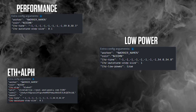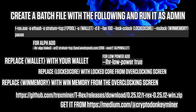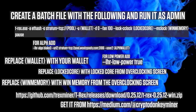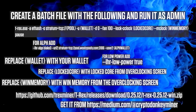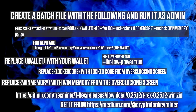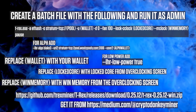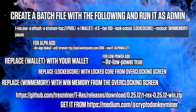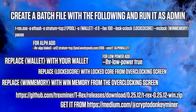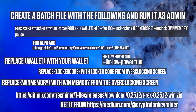With HiveOS sorted out, let's have a look at Windows. If you're using Windows, simply create a bash file based upon what you see here. I actually recommend that you set the fan speed to 100%, especially in dual mode. Visit my article on Medium to copy-paste. Also, please note that low power mode is not supported in dual mining.